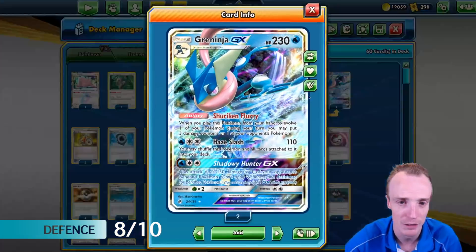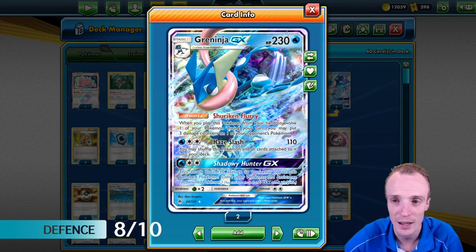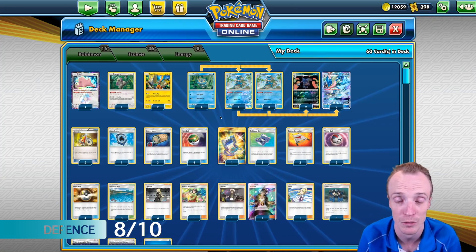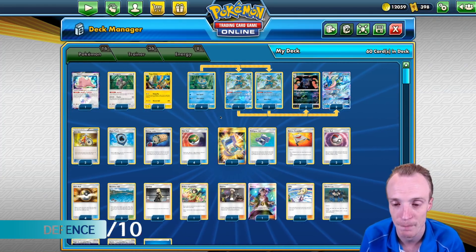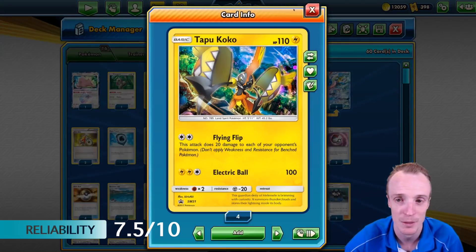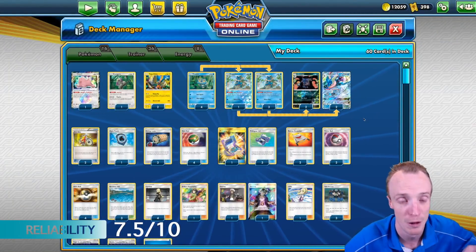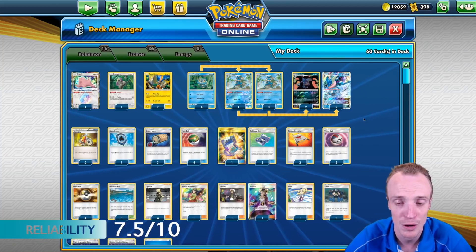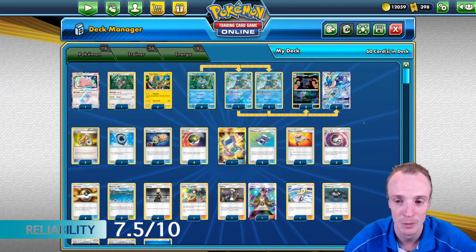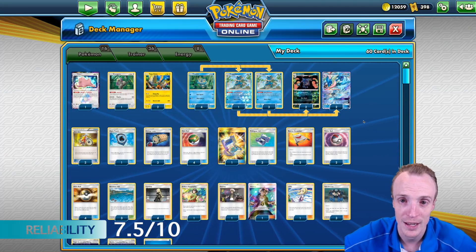For Defense: we act like a 1 prize card deck even with the Greninja GX in play. We can play him deliberately so he's not sitting there to be KO'd for 2 prizes, so we can act like a 1 prize deck quite nicely. We're just about trading 1 for hopefully 2 or 3. Defense: 8 out of 10. For Reliability: we are a bit of a slow build, but that slow build has advantages because we can get a lot of damage onto the board with Tapu Cocos, Frogadiers, and the Greninja GX, then take multiple KOs later. Reliability: 7.5 out of 10.